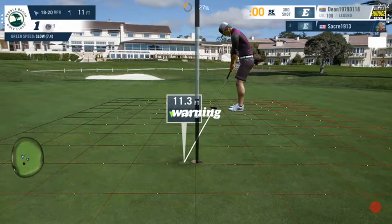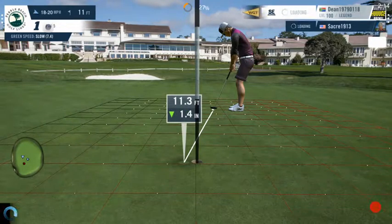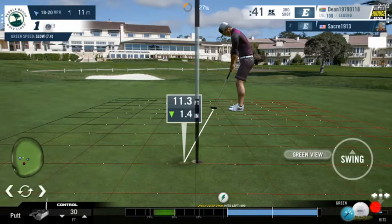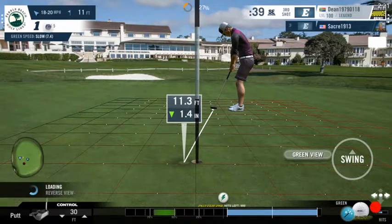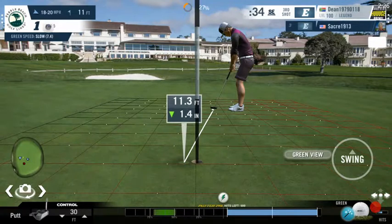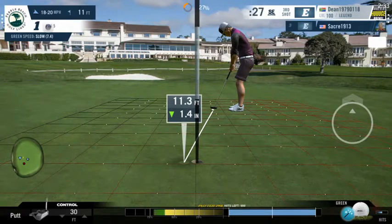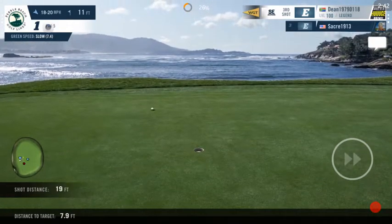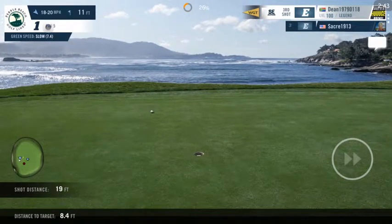Now we have a problem — the game is not rotating my camera views. I bet this is going to cause a bug because the dots are not moving; it's not giving any indication of the green break. I can't switch the camera angle, so I have no choice but to hit the ball. And as you can see, look at that — I didn't know where I was aiming.